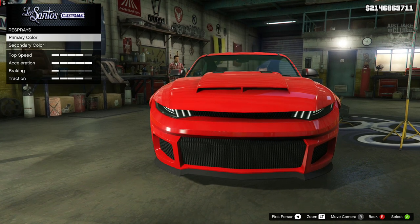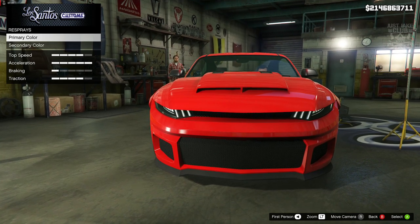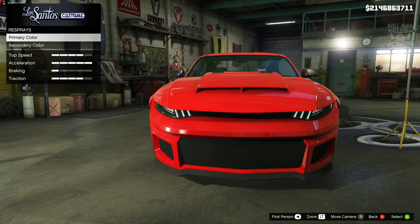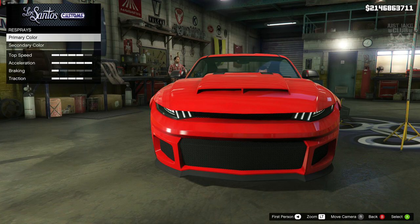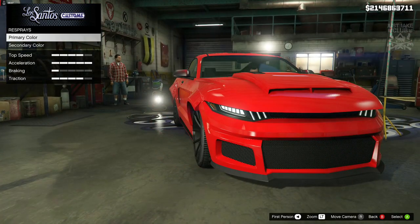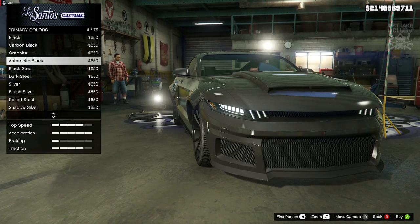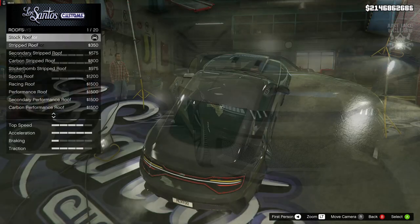Now the biggest disappointment about this build is the fact that we can't get double racing stripes the whole length of the car — we can't get them at all. We just can't get racing stripes on this vehicle, which is really weird because it is a muscle car. It's odd that Rockstar hasn't given us that option. But that's what it is — the glaring issue with this build. We are going to jump into the respray, get a metallic finish, and it's going to be metallic anthracite black. Purchase the same colour for the secondary as well.